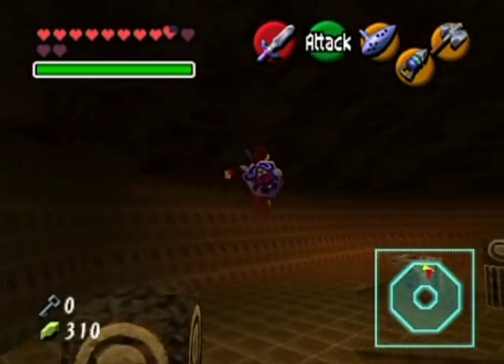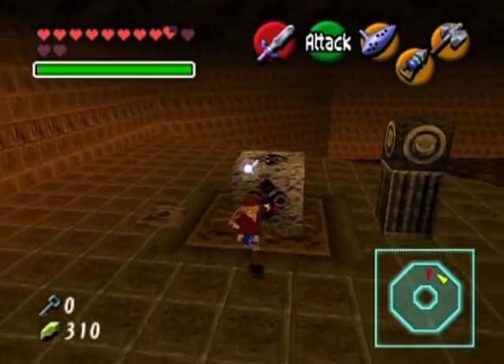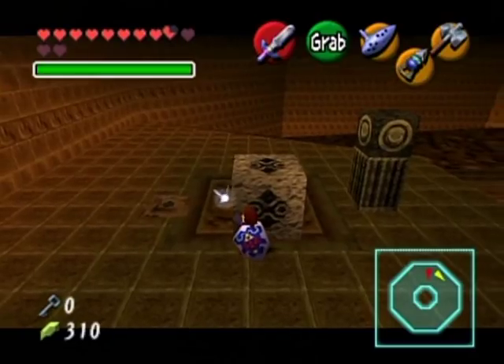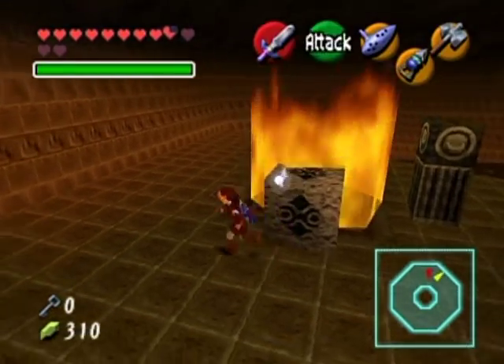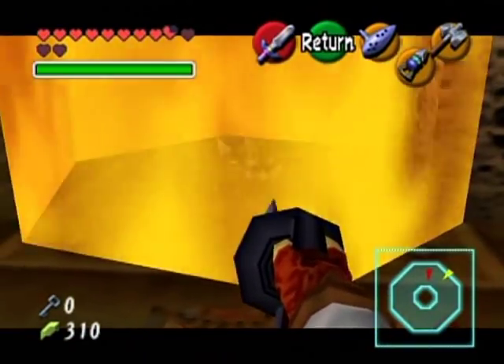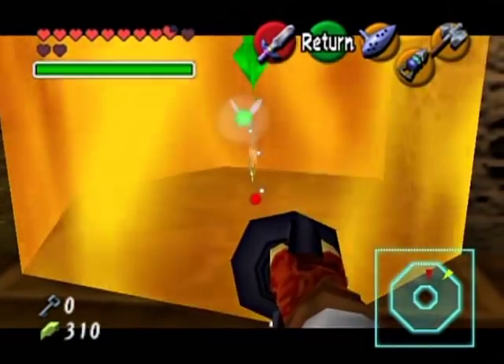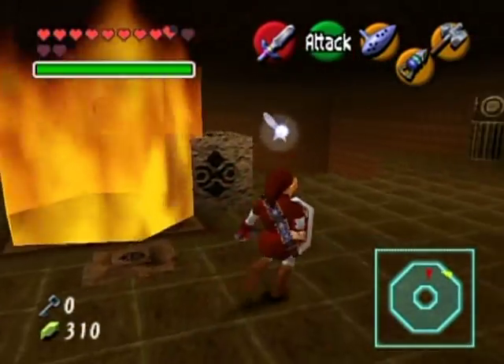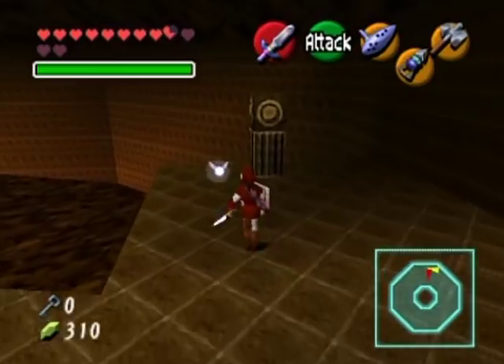Get across — go, Link! I need to get this out of the way to get the Skulltula, otherwise I can't do this. I need to get my hookshot out. The hookshot can reach through fire without any problem. And there we go — I got the token. So there was a Skulltula token in this room after all.